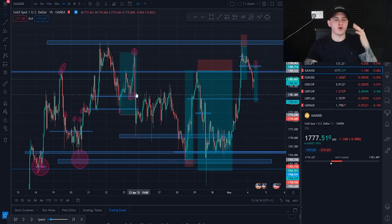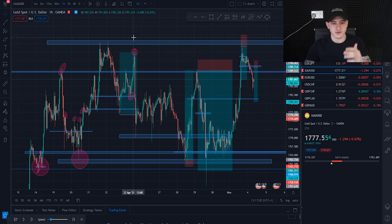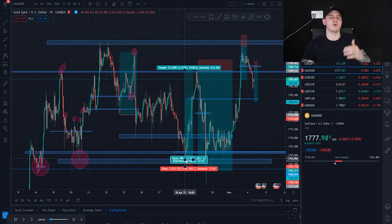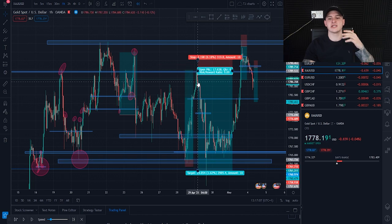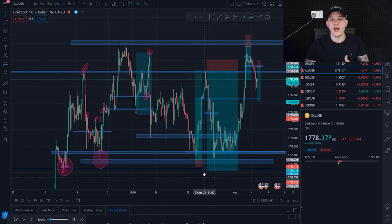When looking at this gold trade, you need to take into account that gold is very manipulative and will tap you out — you've got to play that to your advantage. Look at resistance at the top and support at the bottom. You can see I've got my channels marked out: triple top, pullback, orders collected here, and then it couldn't reach the previous high, so it sold off all the way down to support at 1763.